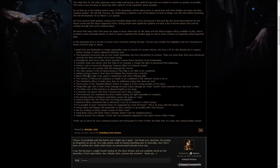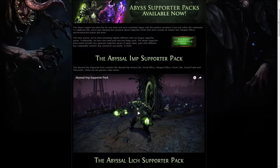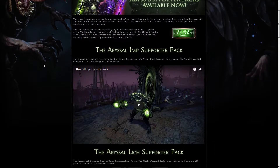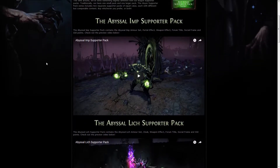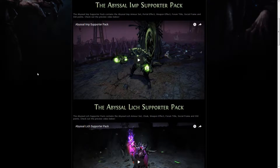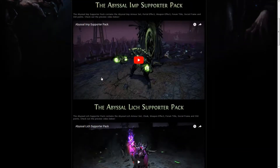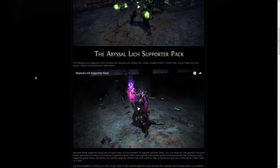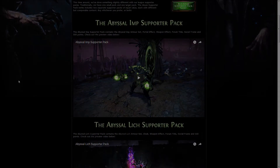There are a lot of fixes that GGG is planning very soon, the first one being improvements to the Abyss league and the Abyss visibility itself. Also, GGG finally released the two supporter packs for these leagues, and this time instead of going one at 30 dollars and another at 60, they went for two similar supporter packs, both having full body armor, a full set of armor, weapon glows, and a portal. They are both priced at 50 euros. Personally, I like the Abyssal Imp.